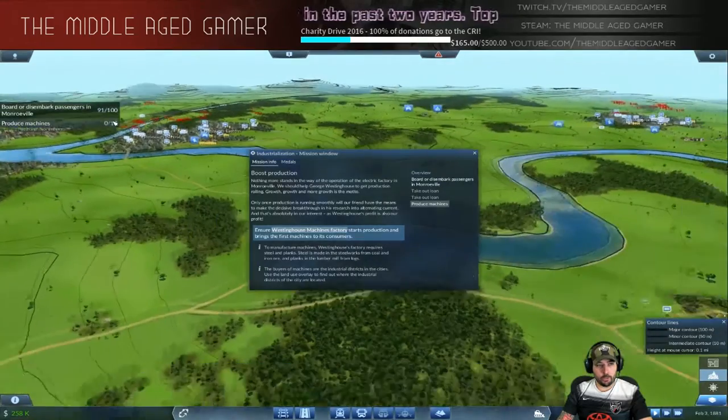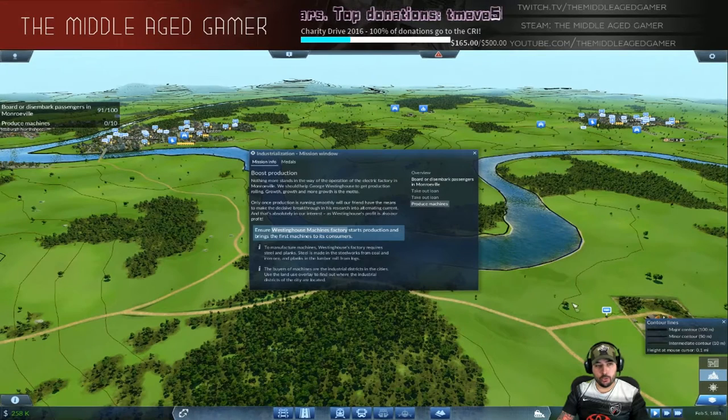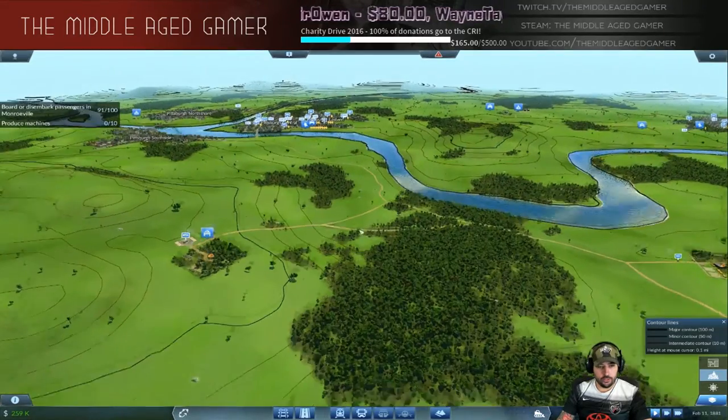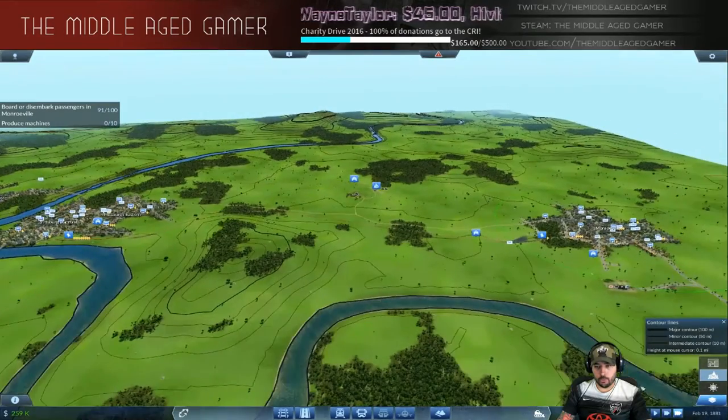We basically have to produce 10 machines. It's very important to do this as quickly as possible because the next step after producing 10 machines really has to do with the Turning Point in the War of Currents — convincing all districts of the benefits of alternating current by 1890. You can see we're already in 1881, so time is of the essence. However, we probably have plenty of time; I wouldn't worry about it too much.